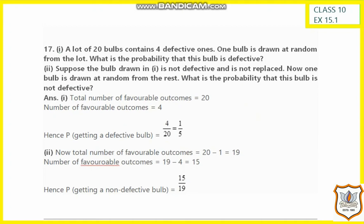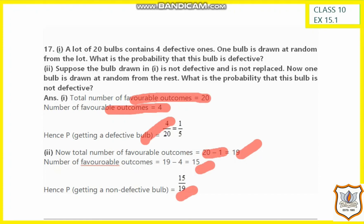Next question: a lot of 20 bulbs contains 4 defective ones. A bulb is drawn at random. Total outcomes are 20 and defective bulbs are 4, so the probability of getting a defective bulb is 4 by 20, which equals 1 by 5. For the second part, if a non-defective bulb is drawn and not replaced, there are now 19 bulbs remaining. The favorable outcomes for a non-defective bulb become 19 minus 4 equals 15, so the probability is 15 by 19. Thank you.